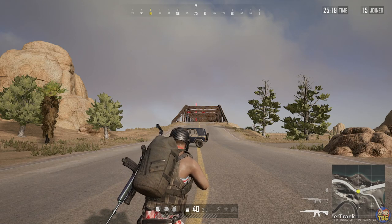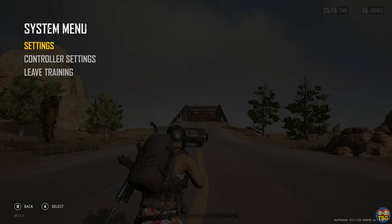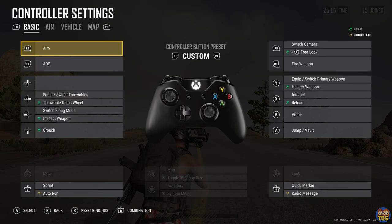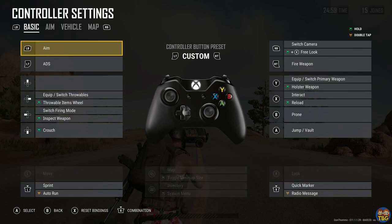If you want to change your controller settings you can do it from the main menu or from within game by pulling up the start menu and going to controller settings. When you're here you'll probably see it say Type B, Type A, or Type C. You can also go to Custom and if you create a new custom setup it will allow you to clone one of the existing presets, so you don't have to fill in everything from blank. You'll be able to clone it as Type B and then add on the changes you wish to make.